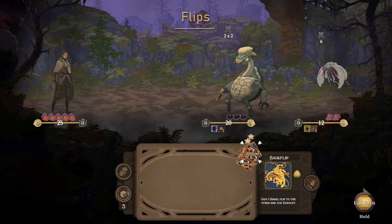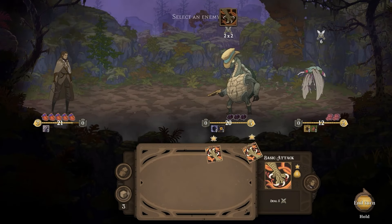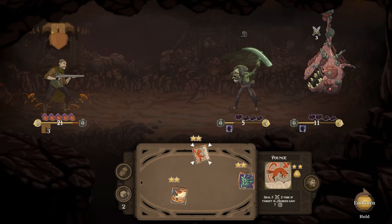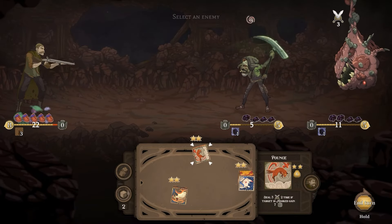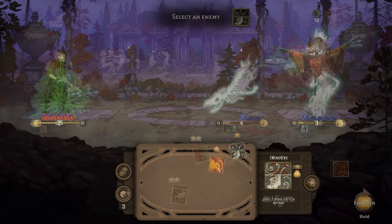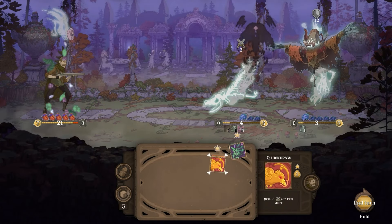Flips are the primary tool in creating combos on a single die. An ability with a flip modifier will rotate the die in a predetermined direction. Use the Dice Forge to customize your die and craft combos. Planning your flips carefully during combat can make or break a situation for you. Try making an infinite combo with flips and see what exciting results you can achieve.